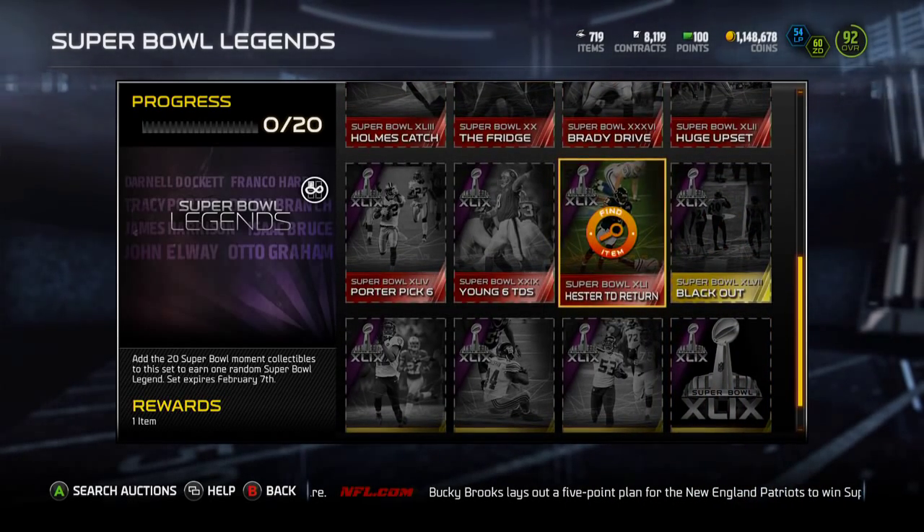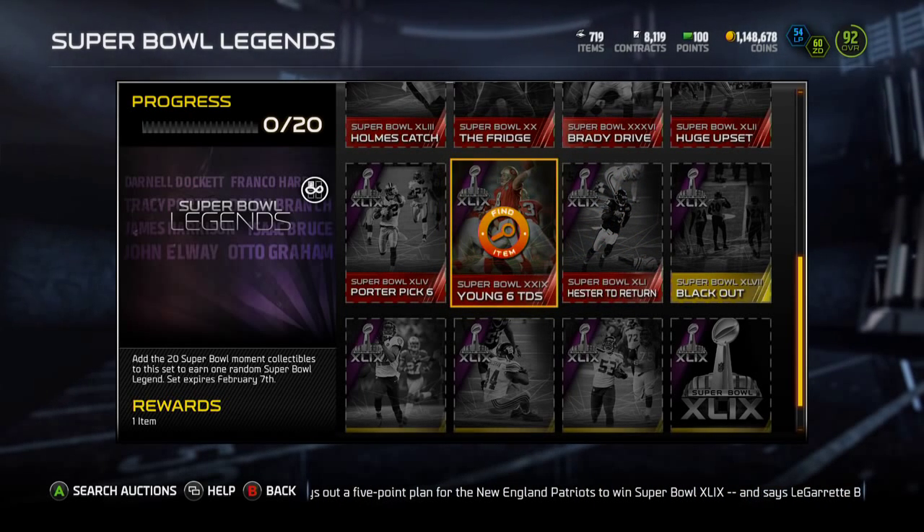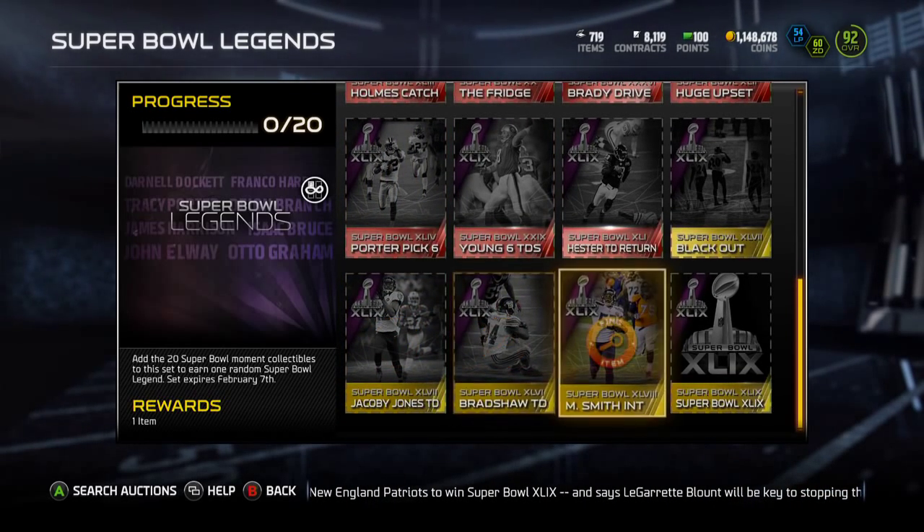And then all the gold ones again: the Hester touchdown return, Young six TDs, Porter's pick six, Jacoby Jones touchdown, Bradshaw's TD.